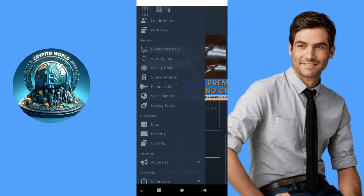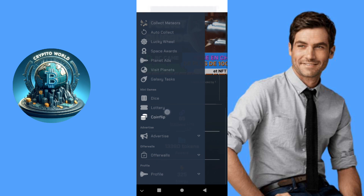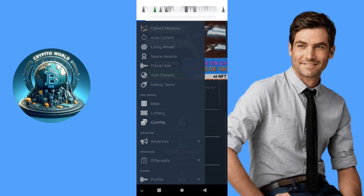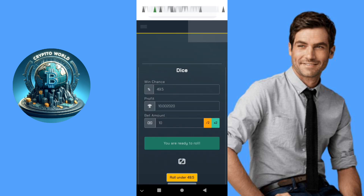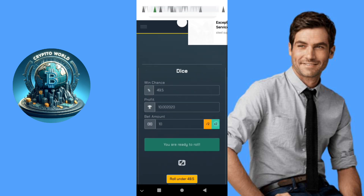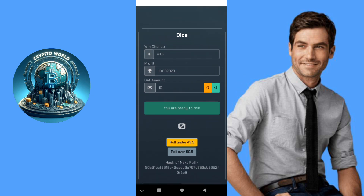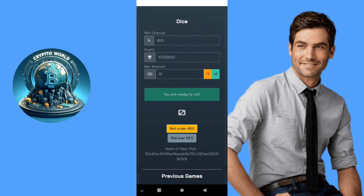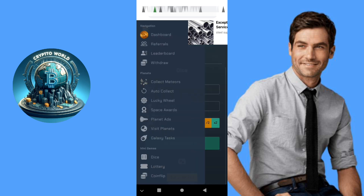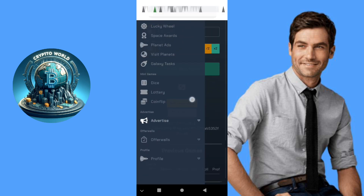There are also many games. When you get tokens you can play many games — there is coin flip, dice, and lottery. You play with your coins if you want to maximize your earnings. Here you bet and you roll — roll under and roll over. It's a dice game.